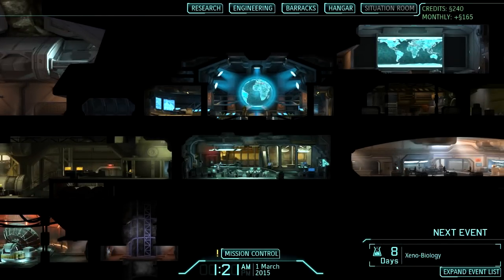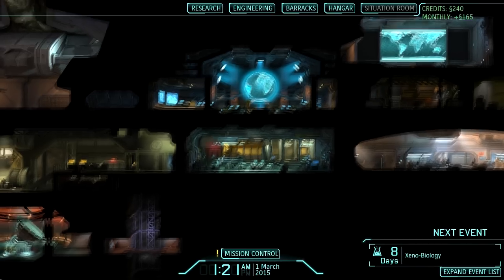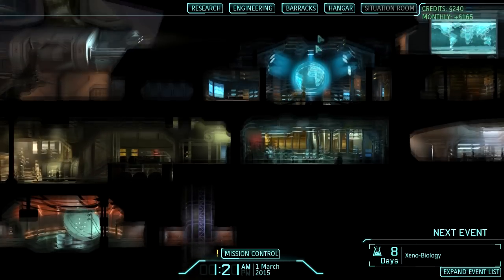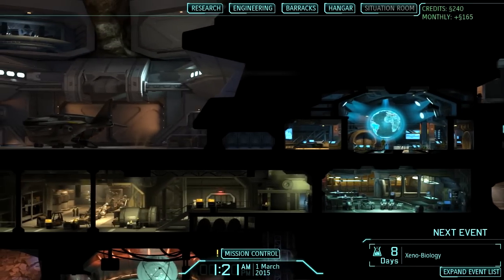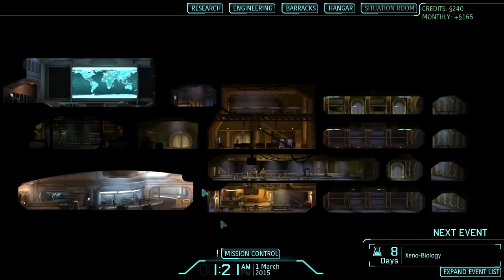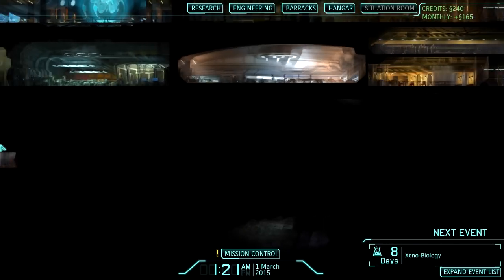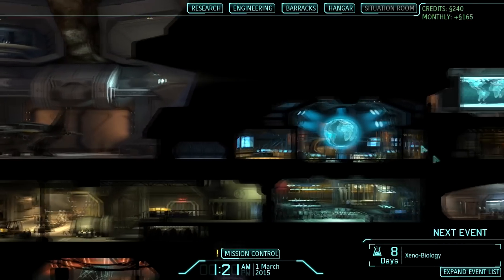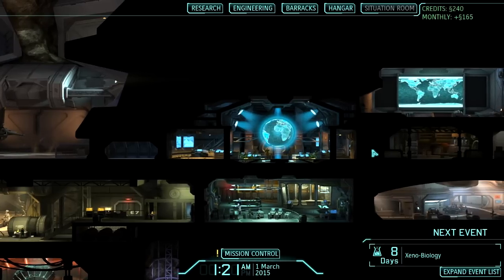We've done exploration, science, and a mission — this is your base basically. You can do all sorts of things: mission control, fighters, your R&D, and that's where your soldiers hang out. I feel I've covered enough for now. We'll get back to this and continue doing another mission at another time. If you enjoyed this, like and favourite, and there'll be more to follow. Thank you all very much, and good night.